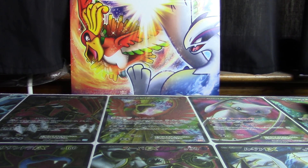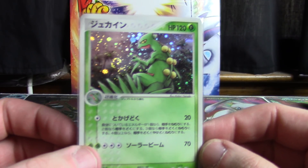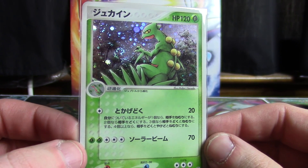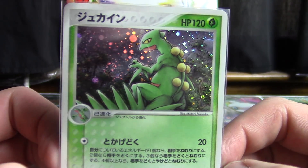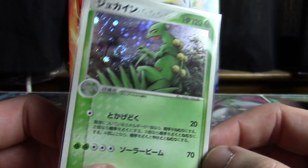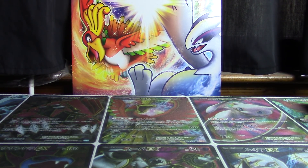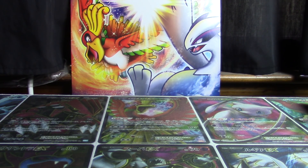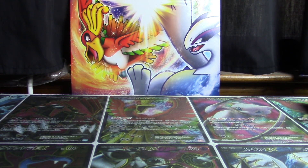The first Japanese Sceptile to be printed was right here — this expansion pack from the first EX Ruby and Sapphire set. You're looking at the first ever Sceptile card. I am missing I think the one from the Trico constructed starter deck as well as an ADV promo and a PCG promo, but you will see all the set-based cards.